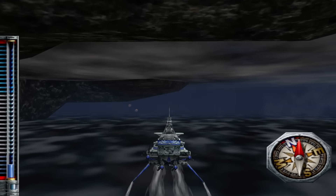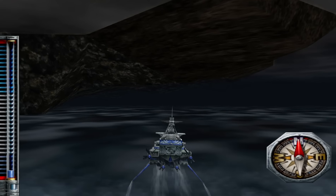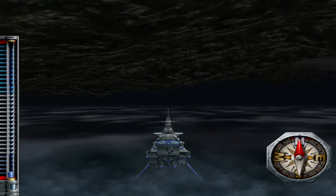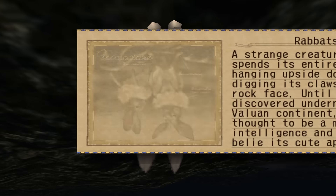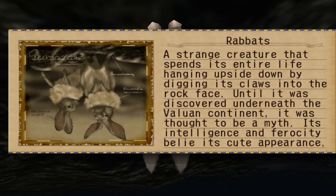One more — if we just head back to the Dancing Lights and then head due northwards, this one's just cocking delightful. You've found the Rabbats — rabbit bats — and they switch around with their ears. Strange creatures that spend their entire lives hanging upside down by digging their claws into the rock face. Until it was discovered underneath the Valoan continent, it was thought to be a myth. Its intelligence and ferocity belie its cute appearance. Basically there's just a giant, terrifying rabbit bat hanging on the bottom of Valoan. I like this discovery. This is a good discovery.